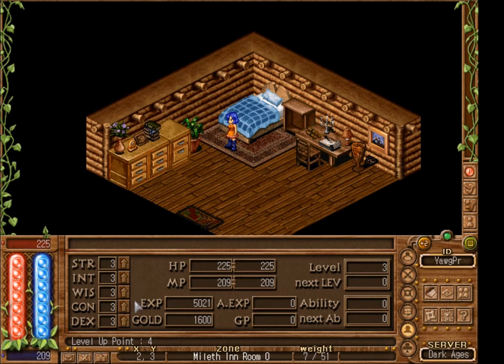Let's talk about stat points. STR is strength and it affects how much weight you can carry and how much bonus damage you deal when attacking. INT is intelligence — it primarily affects all spell damage. WIS is wisdom — it affects how much mana you gain per level and how much passive mana regeneration you have. CON is constitution — it affects how much hit points you gain per level and how much passive hit point regeneration you have. DEX is dexterity — it affects your passive armor class and your accuracy with spells and physical attacks.